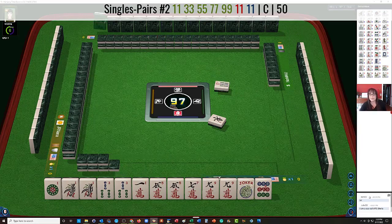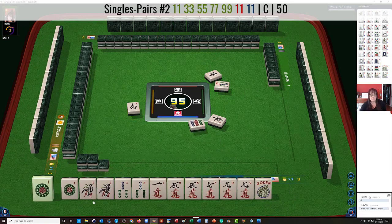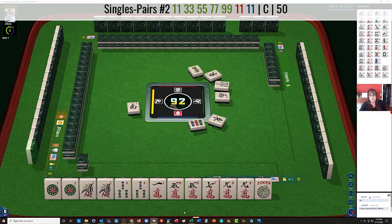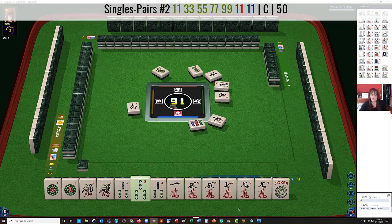7 bam. I think the 9 dot can go. East wind. Let's just see how this goes. South wind. There's a 1 dot. 9 dots — we could maybe try for this pair hand. West wind. We would need a 3 crack pretty badly, and then the 1 crack and 7 crack. Green dragon. Oh, 3 bam came in. So I would not play the pair hand.